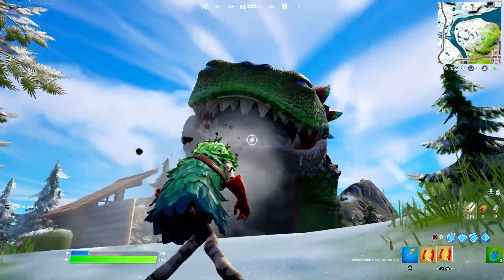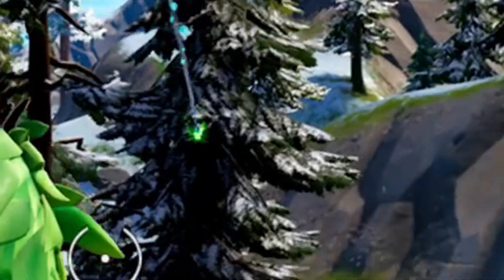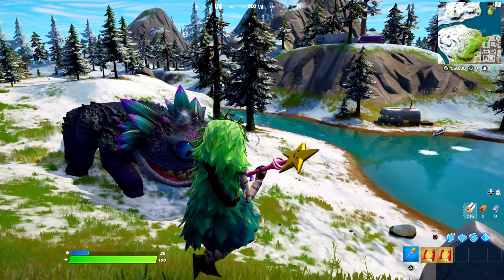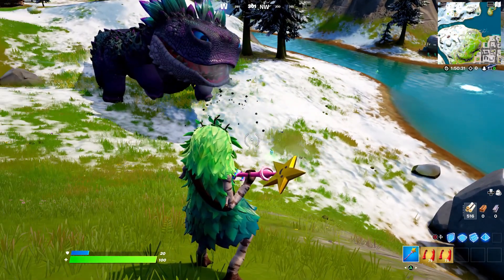He'll suck in some legendary items and rare items, and then you'll see him sneeze and they'll shoot out the top of his head and just land down. I really love how this brand new dinosaur is in game and has so many features. I like the rotation mechanic out of him — it's really cool.